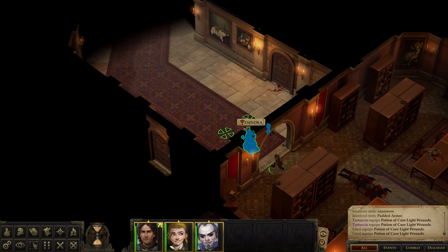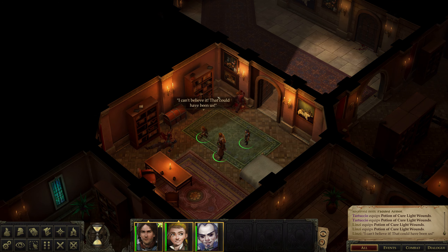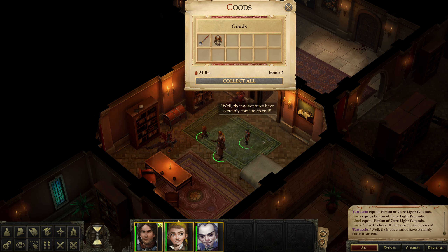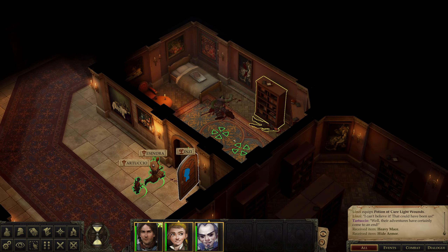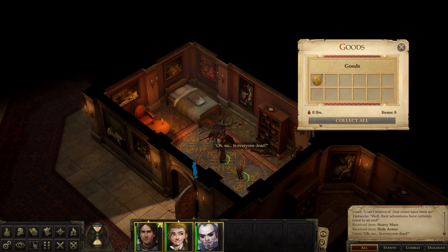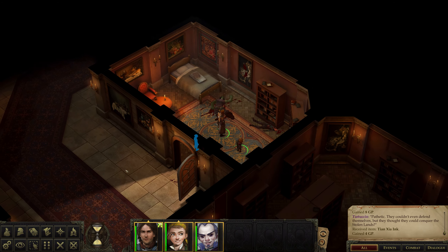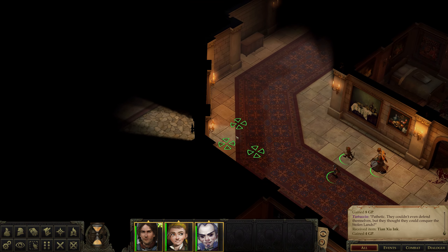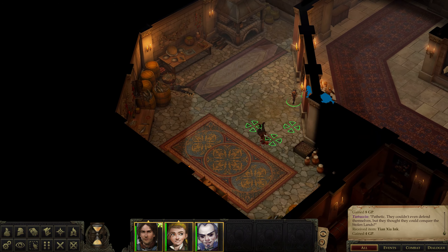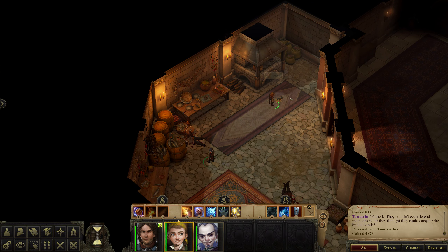That door was not a door. That could've been us. This is a medium one and another heavy mace - I already have one. I'm not very encouraged by the fact that I just got dropped by an archer. I'm thinking everybody's dead, Lindsay. It's all just random items to sell. They couldn't even defend themselves - but they thought they could conquer the Stolen Lands. You couldn't do shit yourself, Tartuccio.